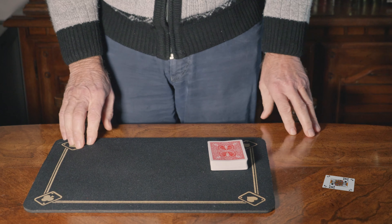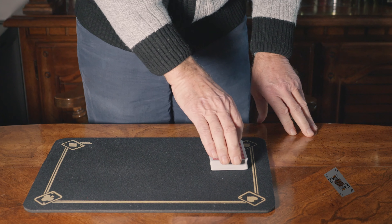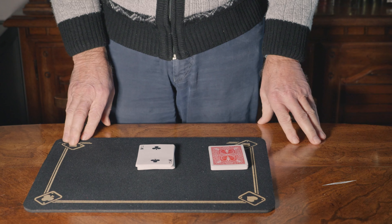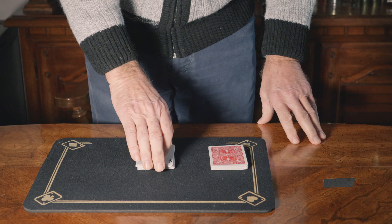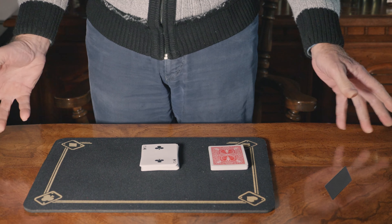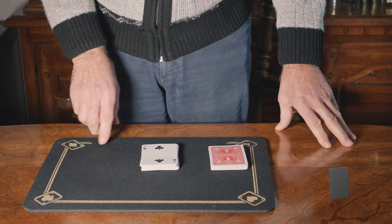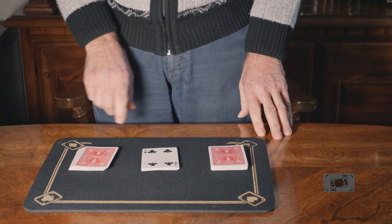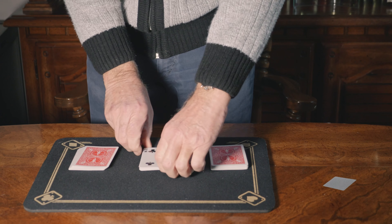Cut about half the cards over here and reverse them. So the spectator comes along and cuts half the cards or thereabouts over here and reverses them. You then say to the spectator: cut about half again and reverse them again. So the spectator takes a few cards and reverses them again.